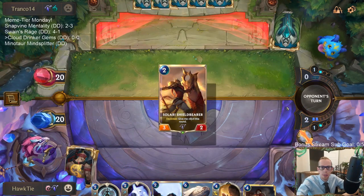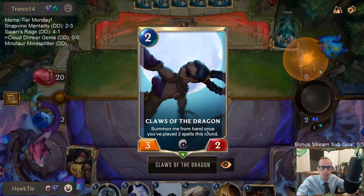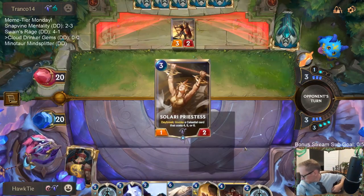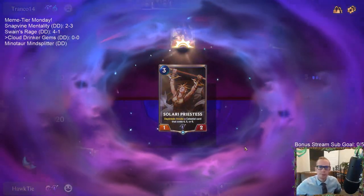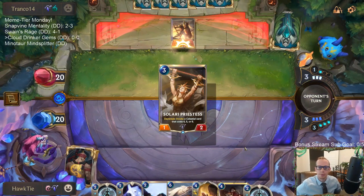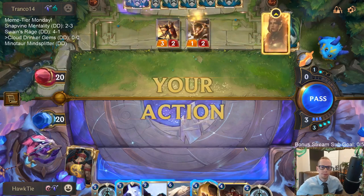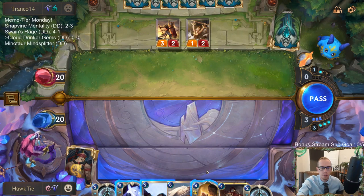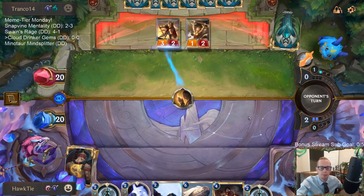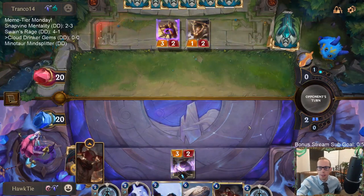We always want to find Lee Sin. We don't need to play anything right away — we don't need to hard cast Claws of the Dragon because it's going to come into play as soon as we just play two spells. I'm just going to cast Concussive Palm because I don't want to waste all my mana.